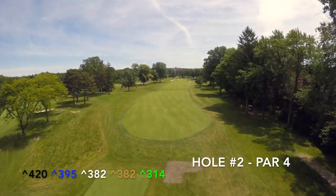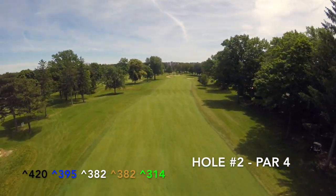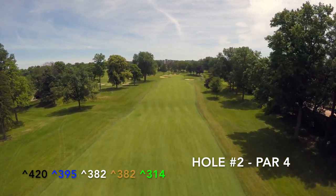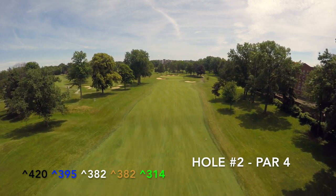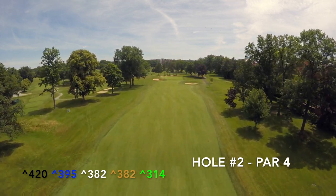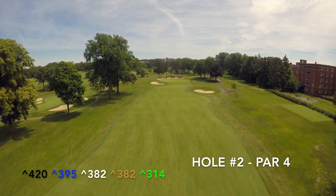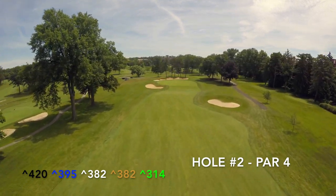Hole number two, a long par four, requires both length and accuracy off of the tee. Players unable to reach the top tier of the fairway will face a blind second shot which must avoid a well-positioned bunker short right of the green. The green has a false front and is protected by a bunker short left. One of the larger greens at Shaker, players can find themselves facing long putts with subtle break.